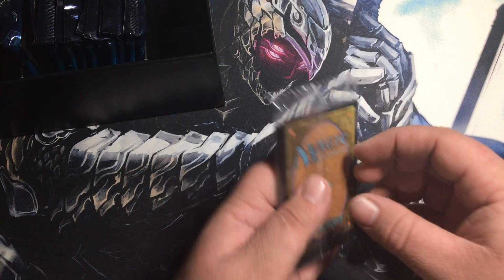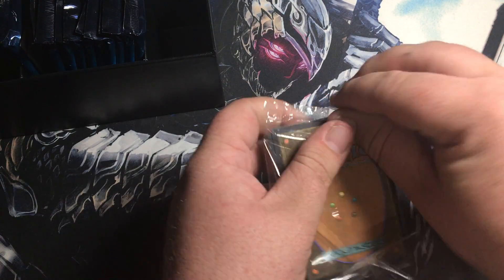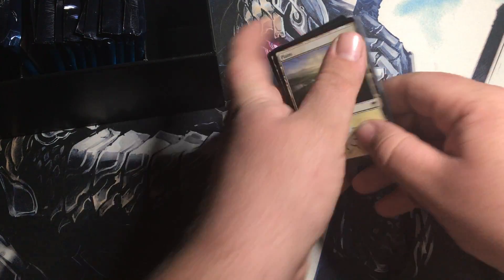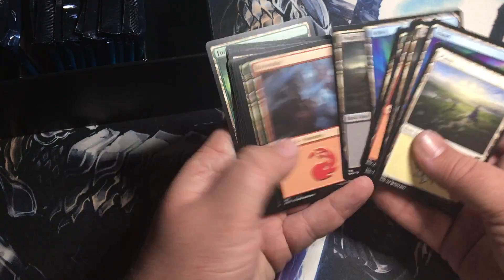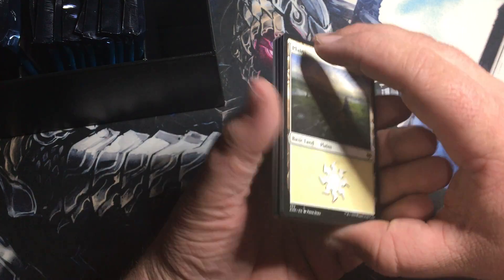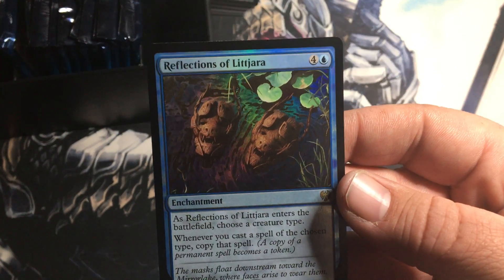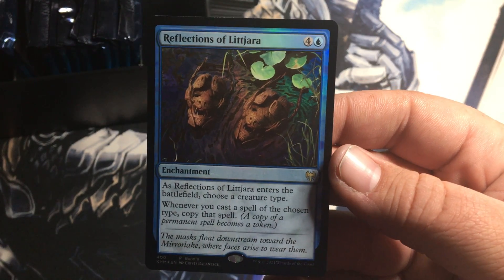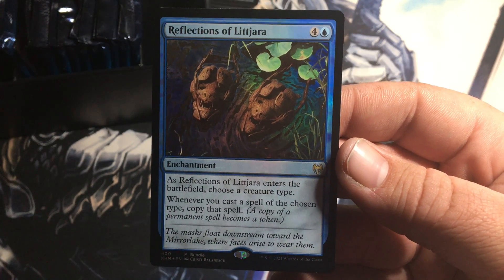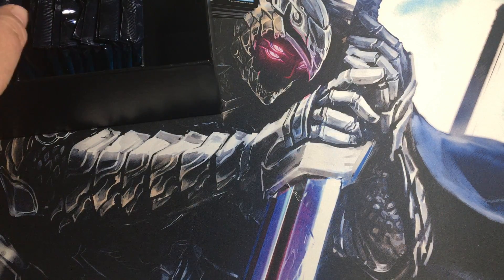Then there are also regular lands. I'm gonna open it. It's the same good old beautiful lands — oh yes, forests! I'm making a deck out of these. Let's see here — Reflections of Litjara. Sorry if I'm pronouncing that wrong, but on the battlefield you choose a creature type, and whenever you cast a spell of the chosen type, you copy that spell. That's cool, I dig that.